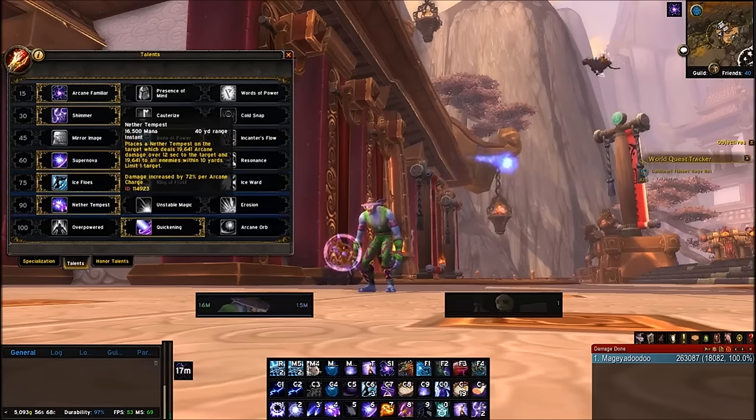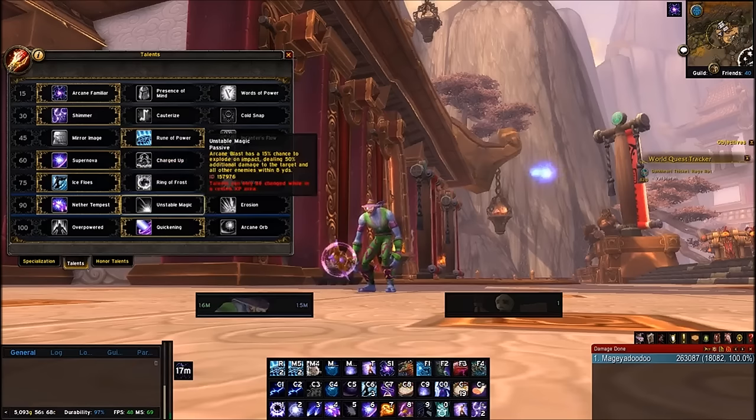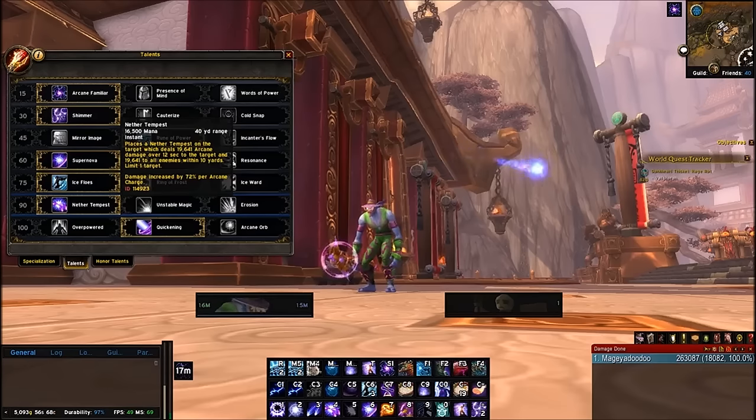Now for 90 Talents: Nether Tempest or Unstable Magic. Unstable Magic is decent, but for both single target and AOE right now, Nether Tempest is the way to go. It scales well with your Arcane Charges — 72% increased damage per Arcane Charge — so it hits really hard. It also spreads from a single target to AOE by sending out volleys that hit all enemies around the primary target, which is really good.